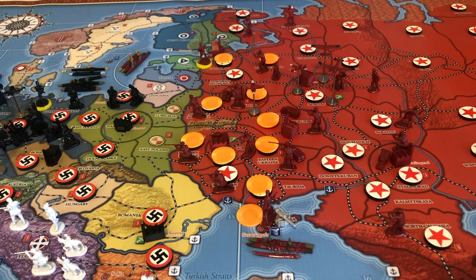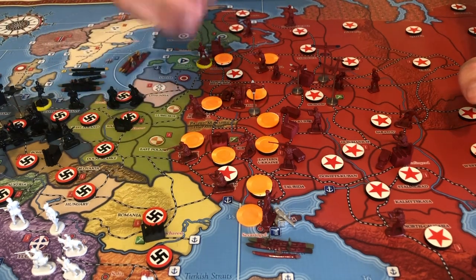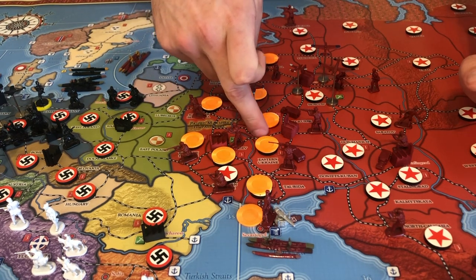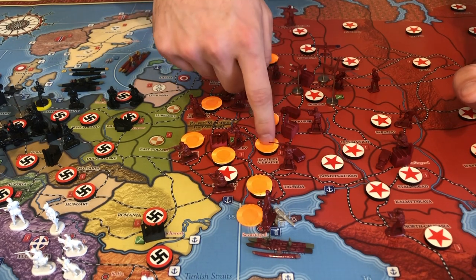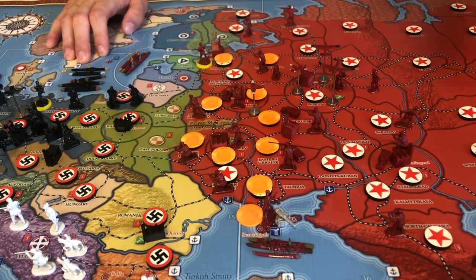You want to see what the Germans do beforehand — see where they're building up. If they're building up in Romania and there's no way you can hold Kiev, that's fine, but try to throw up a fortification on this Kursk border just to give yourself a little extra protection and make it almost impossible for them to get into Kursk.